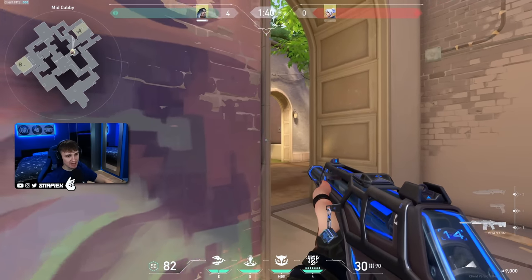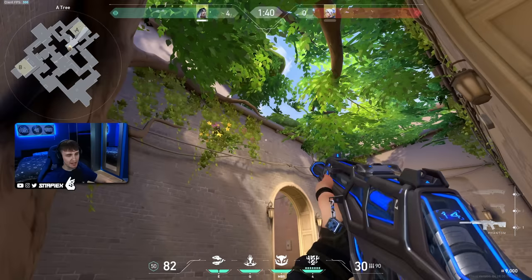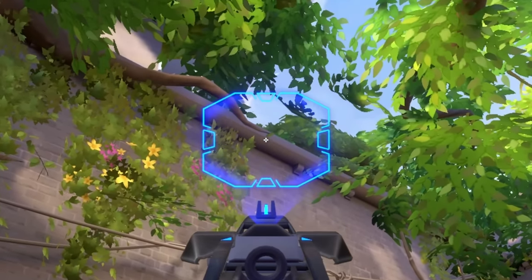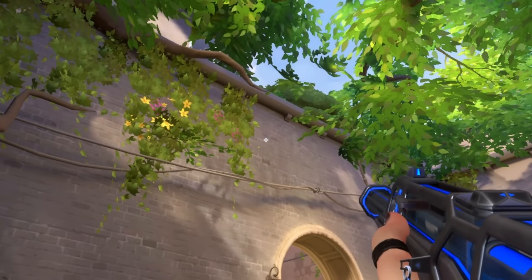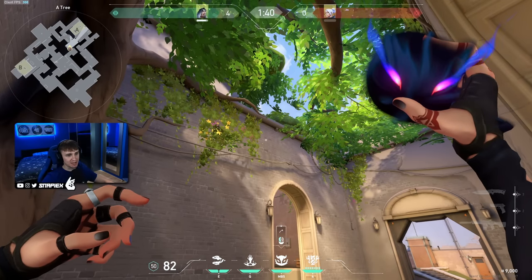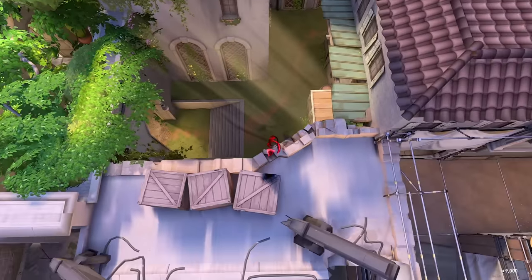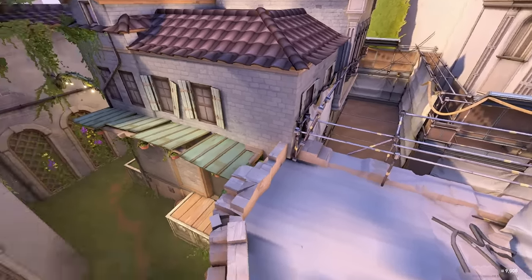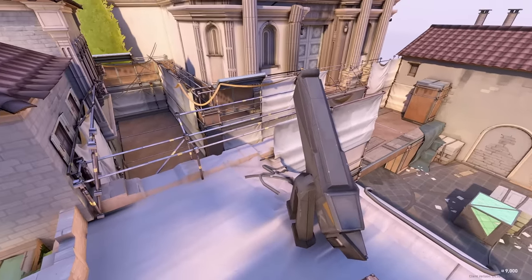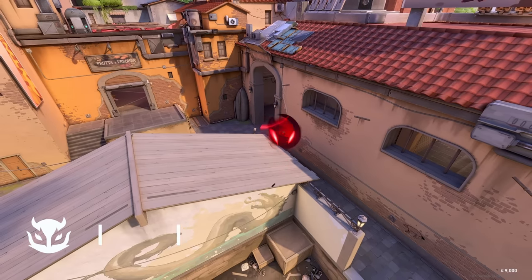Amazing reveal for A site and rafters. If you're splitting A and have short control, walk over here, get into this corner, and aim at the middle of this tree and this wire right here — it doesn't have to be perfect. Do a jumping throw, it can be done really fast. It's going to land on this box and show you so many positions on rafters, back of A site, and even some of the garden.